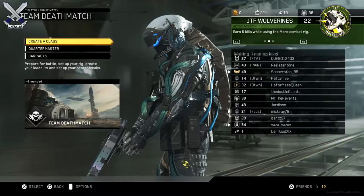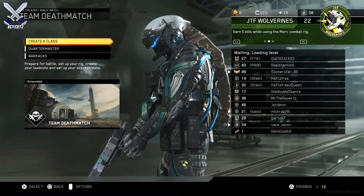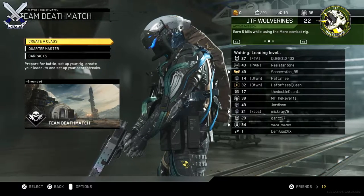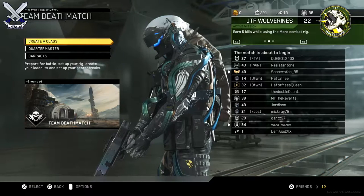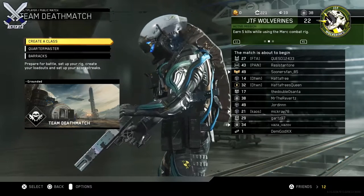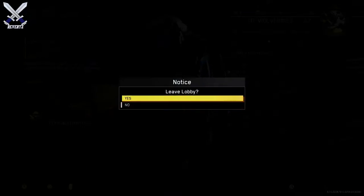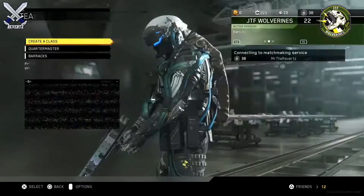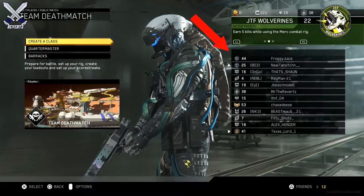Hey, what's going on guys, Mr. TheReverts here. Today I want to show you guys how to never join a session in progress for Call of Duty Infinite Warfare. I haven't seen hardly anyone make videos on this, nor have I seen people utilize this new feature in the game, which is quite surprising to me. Whenever you're searching for a match, you're going to get a bunch of messages in the bottom right-hand corner of your screen telling you that the game is connecting to the best server possible and testing which connection is best for you.